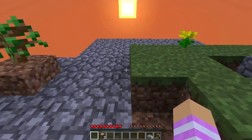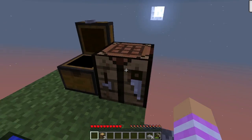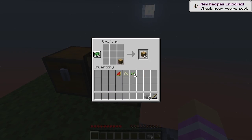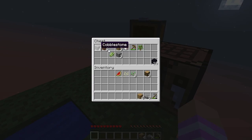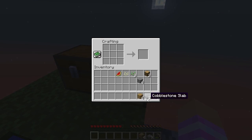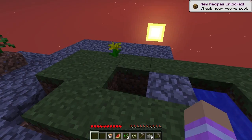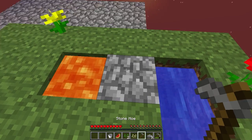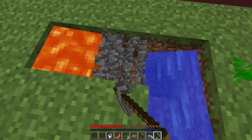Let's plant that there for now. Let's grab our melon and our pumpkin seeds. Do I have any sticks left? No, I don't, but I do have more cobble. Let's make a hoe real quick right here and then we can plant these things. Let's also get the lava bucket back so that we can get some more cobble. It's turning nighttime, but nothing should be able to spawn right here because I'm so close.